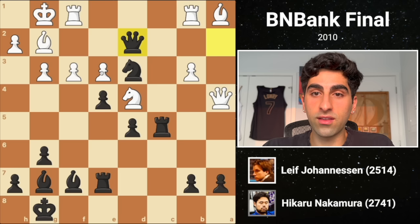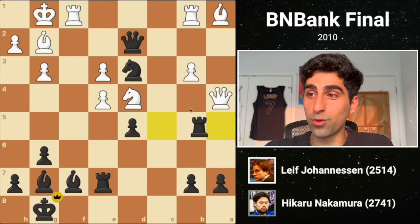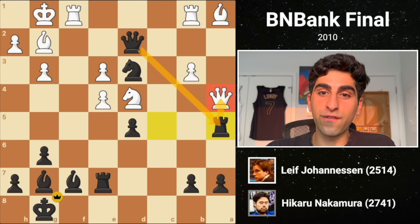He plays rook C5, attacking the queen, and after she moves, he plays queen D2 with the brutal threat of queen takes E3 with check. This is just impossible to defend, and white could resign here if he wants, but he captures the pawn on E4, allowing Hikaru to end the game — not with queen takes E3, but with rook A5, an elegant queen trap. After all this, Hikaru demonstrated that the Dutch defense creates dynamic positions, and he was consistently able to exploit his opponent's mistakes to emerge victorious. I hope these games were both entertaining and instructive. Don't forget to like, comment, and subscribe for more chess content.